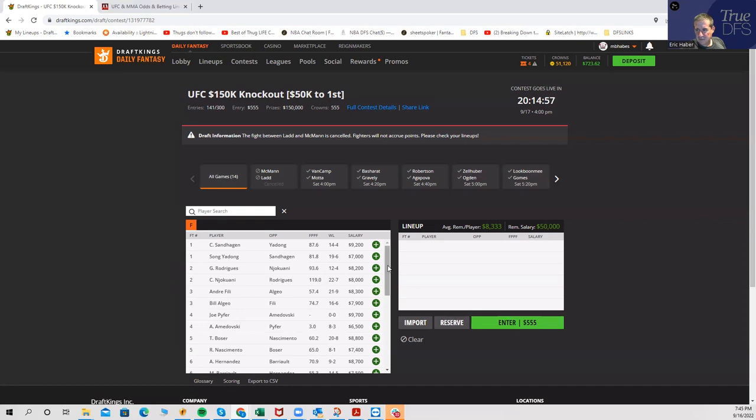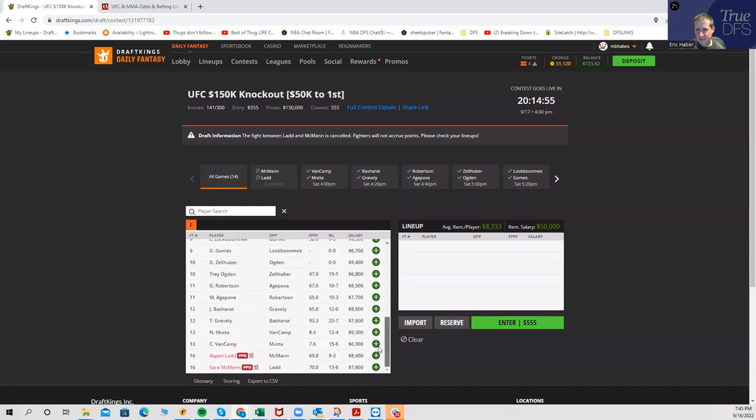I want to go through this card fight by fight, and at the end I'll tell you what stands I'm taking, because you are going to have to take some. There are so many fights here where the underdog has grappling upside or KO upside. When I first did my builds earlier this week, there were literally five or six fighters with grappling upside and I just put them all in a lineup, then set rules for minimum roster conditions to see what that looked like.